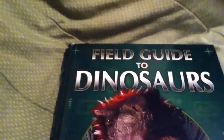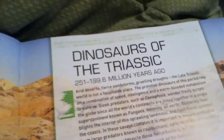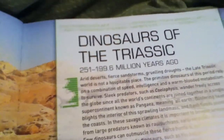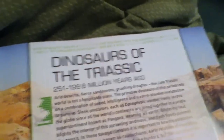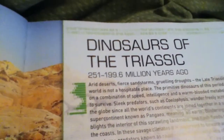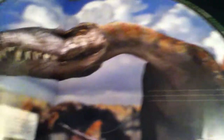Let's go ahead and get started. I'm gonna be doing one dinosaur per day with this book. The first period in this book is the dinosaurs of the Triassic period, which is basically the most primitive of the dinosaurs as we know them — 251 through 199.6 million years ago.